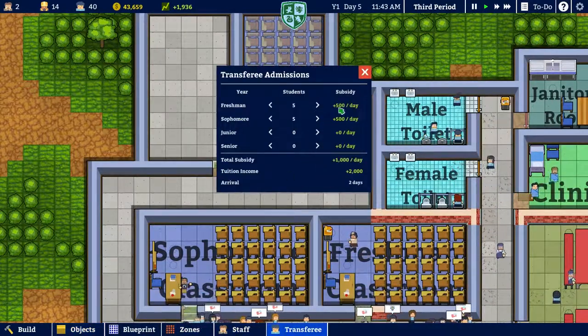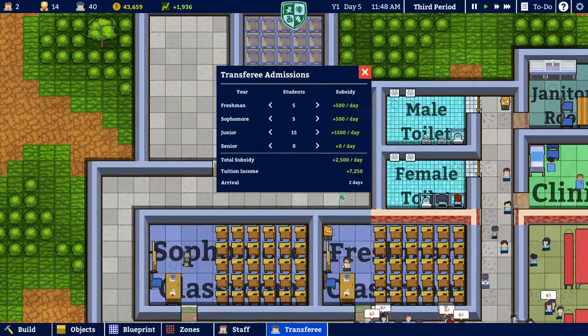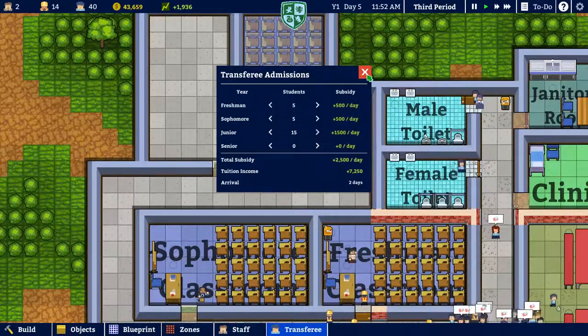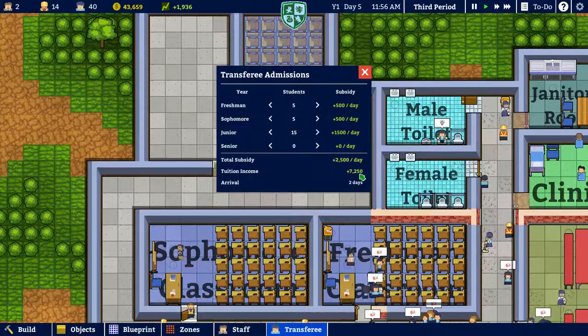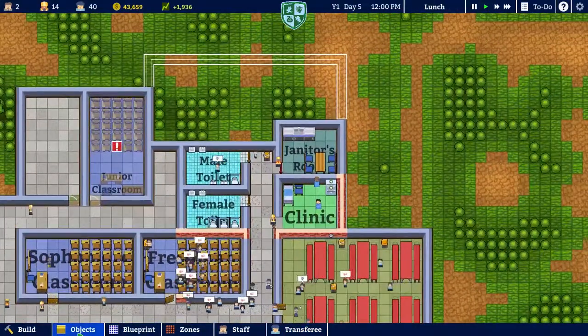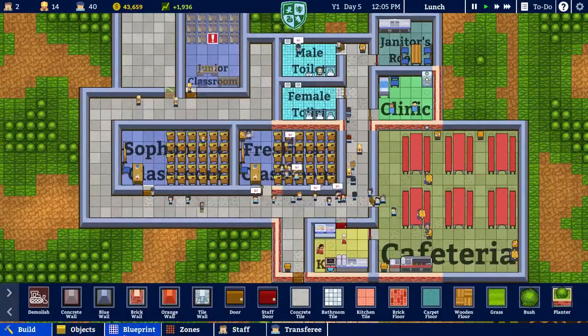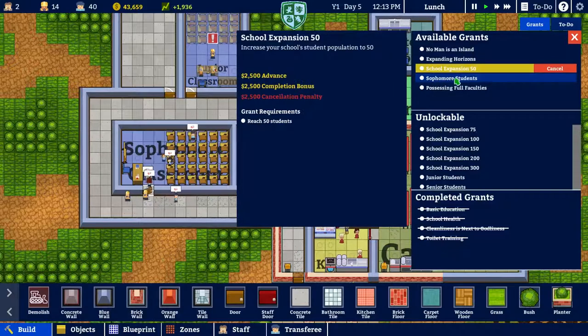Let's go ahead and transfer in — bring in 15. We're already bringing in 10 freshmen and sophomores to complete that grant, but that's alright, that'll help us. In the meantime we can look at what we have coming up. So we completed the 51 — well, we will in a few days. We've completed the sophomore student one, and if we bring in juniors my guess is we'll be able to auto-complete the junior grant as well.